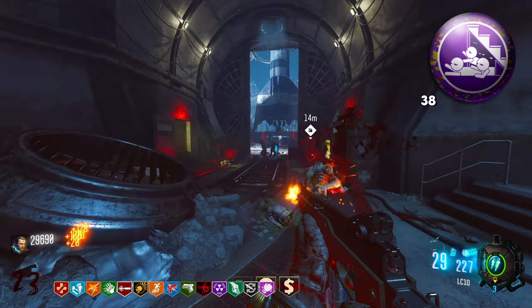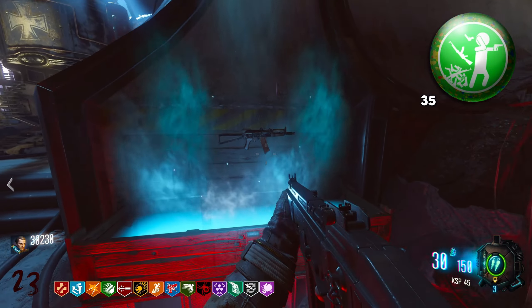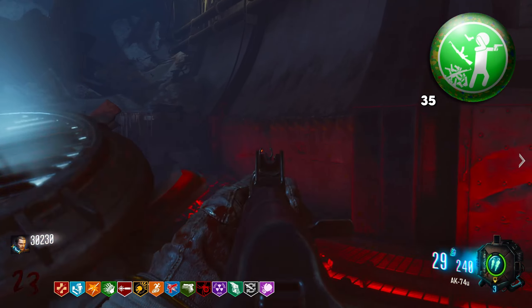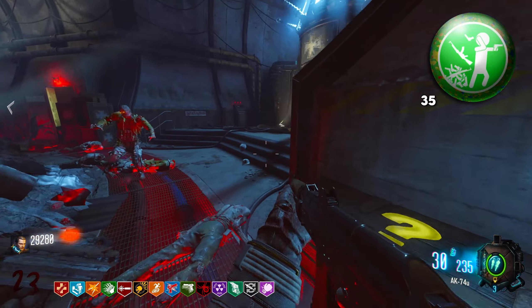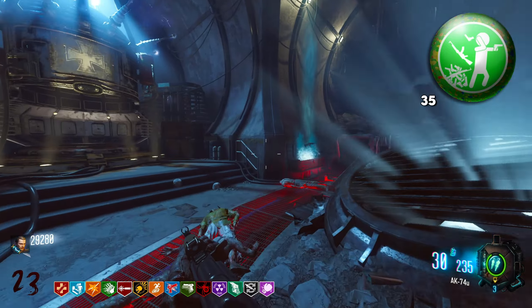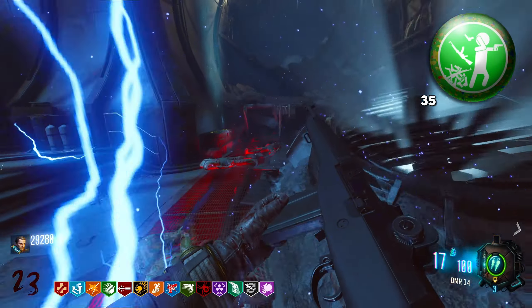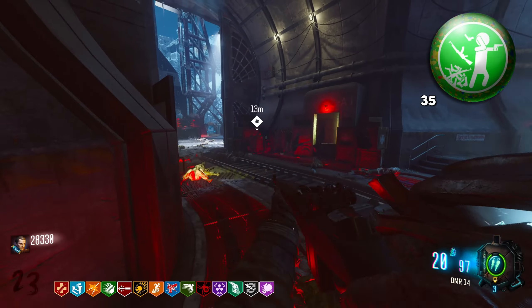Then we have Disorderly Combat, which cycles through a bunch of weapons for like a minute or something. In normal use situations, this can be whatever — sometimes you'll get really bad weapons that you actually can't use on a higher round. But if you're on a lower round and don't want to spend points on getting a gun, this can be kind of useful. The reason it's higher on the list is because you can use this in the starting room in No Man's Land on Moon and get so many points, because it's unlimited zombies in there before you even start the game. That's basically unlimited points on Moon.